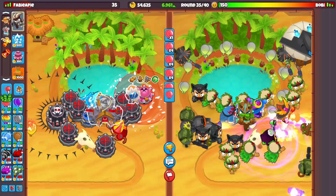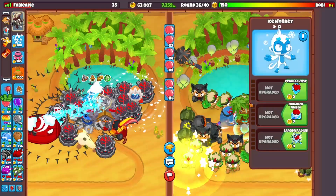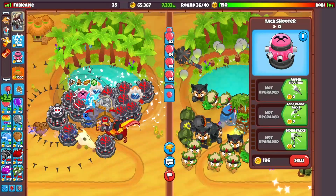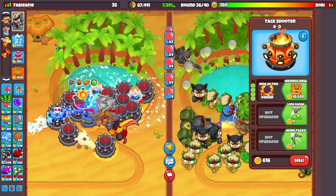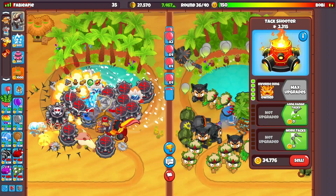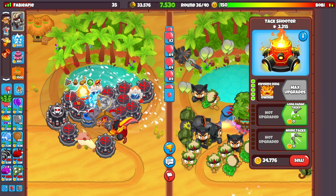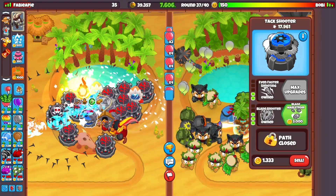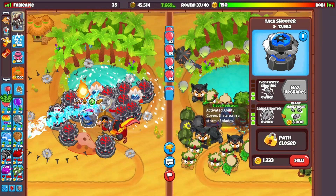You can also expand on the water — place another village on the water and then place towers everywhere. Another good upgrade eventually if you get this far into the game is the top path Inferno Ring on Gwendoline. From time to time it sends fireballs across the map, which is really good against leads and things. It probably deals with ZOMGs as well, although I'm not sure.